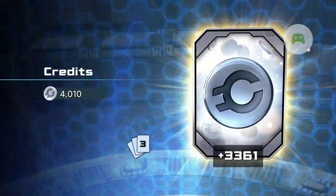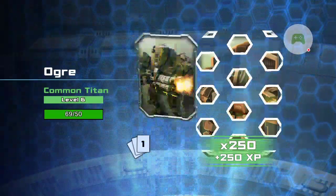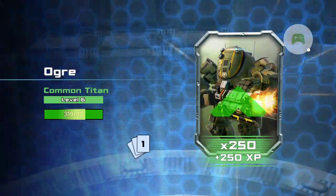With 3300 credits. Okay. Faster scorches, orgs.